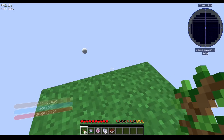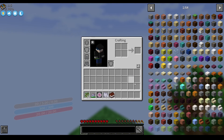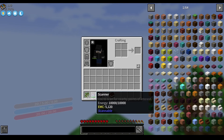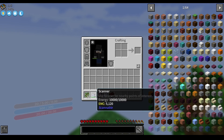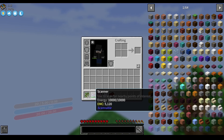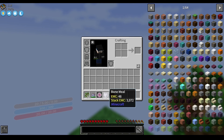What do you first start off with? Well, as you can see in the hotbar, you have 20 saplings and a scanner. I just changed the value from 5,000 to 10,000. You also start with a transmutation tablet, a stack of bone meal, and all that stuff.